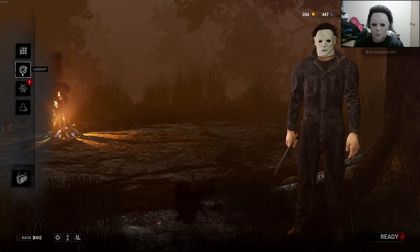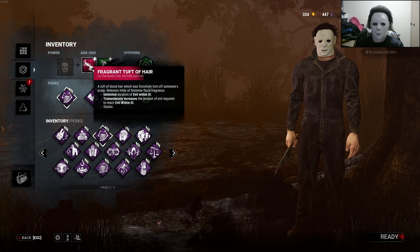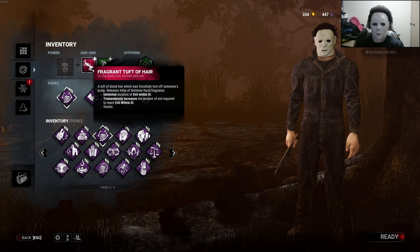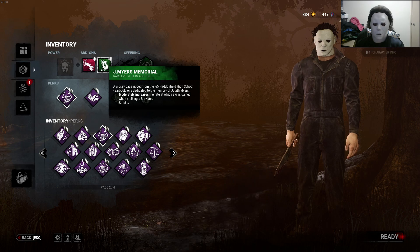For the build, we're using the Fragrance of the Hair, so once we reach Evil Within 3 it will remain unlimited, but it will take a very long time for us to get there. We're also using the J Mize Memorial, so it moderately increases the rate at which evil is gained when stalking a survivor, and it stacks, so that's going to help us get to tier 3 a little bit faster than it would normally take.